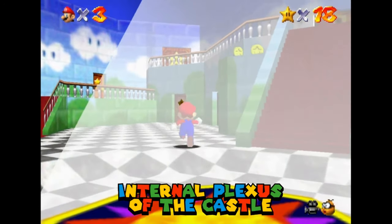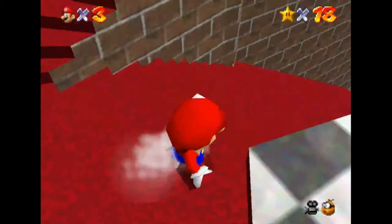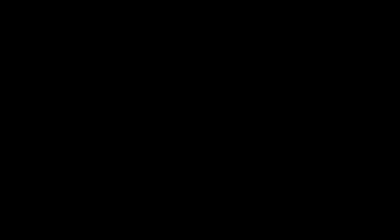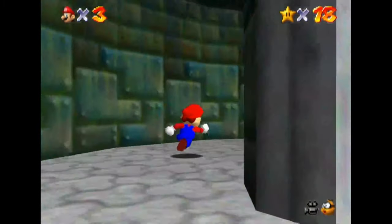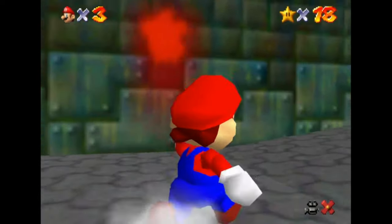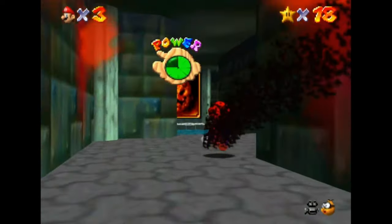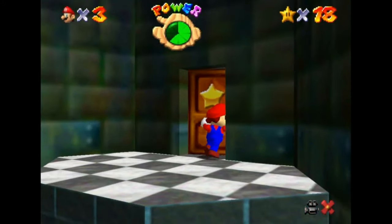Have you ever wandered the castle only to wonder to yourself why it was even designed that way? With all the hallways and rooms shooting off in odd directions that almost defy the structure you see from the outside. Was this on purpose? Or did it just end up that way after the countless redesigns that led to the game's final version? Super Mario 64 did indeed go through a number of versions before becoming the game we all know and love today.